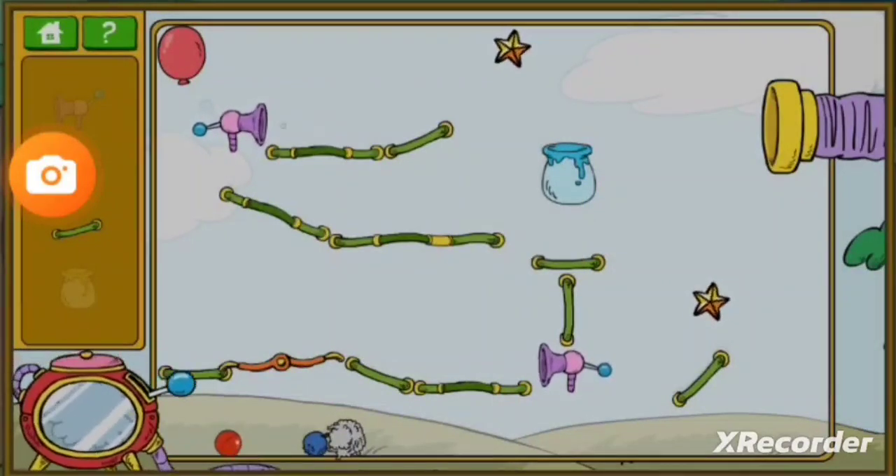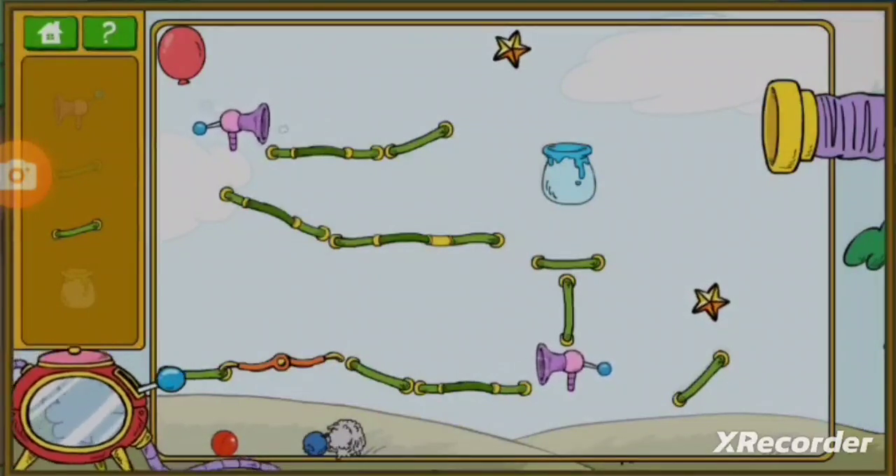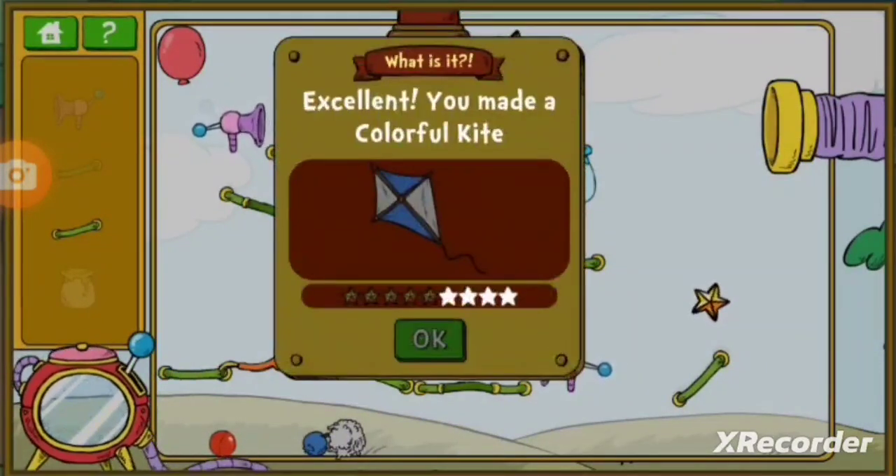Looks like the invention engine is starting to whirr. What will it do? Hooray! The raw materials combine to become a kite. If you want, you can collect more stars to create a kite that is even better.